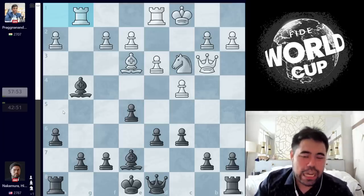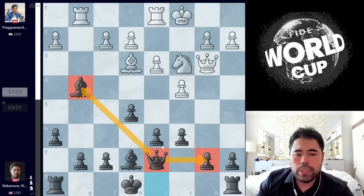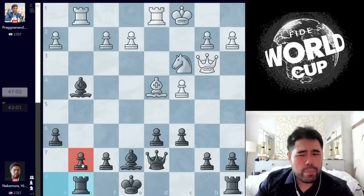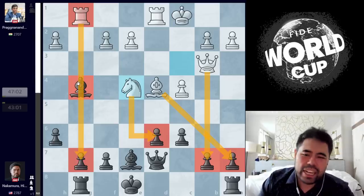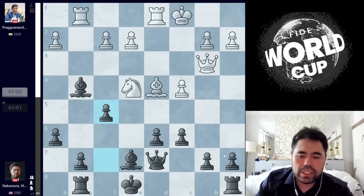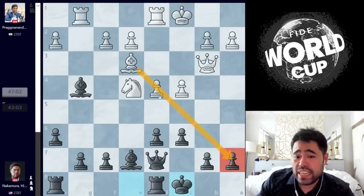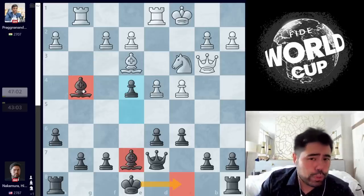The good thing about using all that time was that I had calculated a lot of these variations, and my next five moves I played pretty much instantly. I go Queen D7, guarding the bishop and guarding the pawn. Prague plays D4, and now I play E4. I was very proud of myself for this move, but the computer thinks I can take the pawn on D4 and play Rook to G8. As a human, when you see Knight to E4 coming in, you're very worried — all these pawns are very loose and there's pressure on the G file.